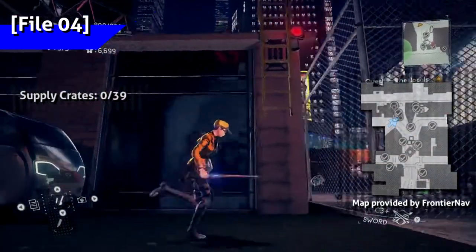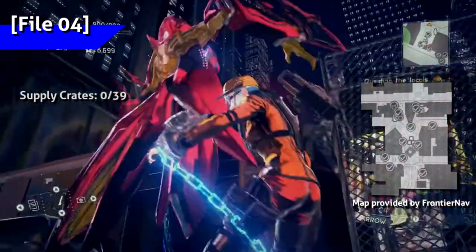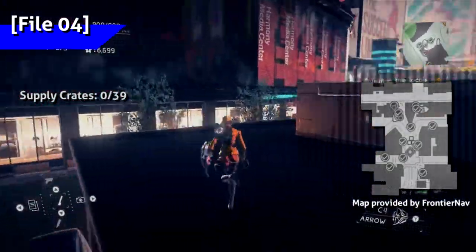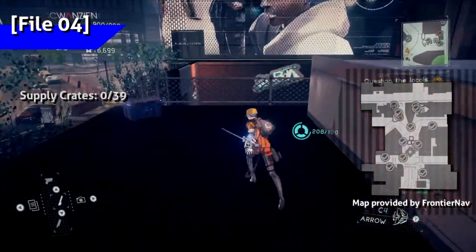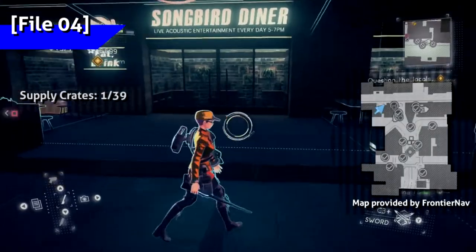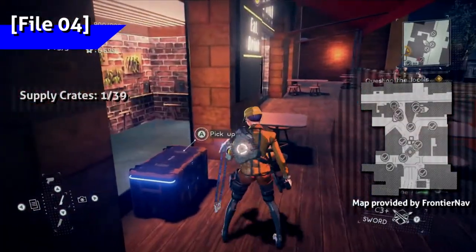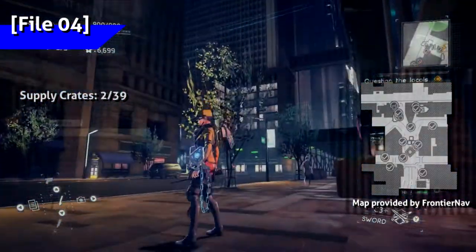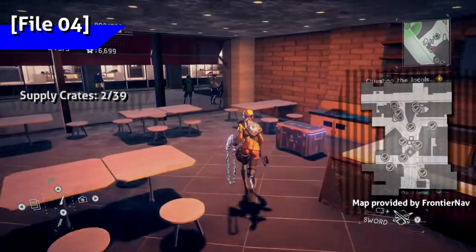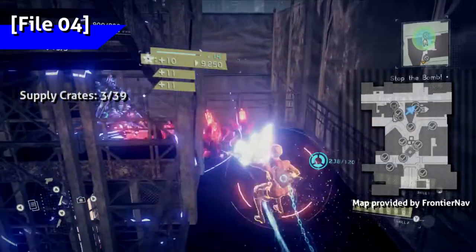Starting with the supply crates, head over to the two small buildings next to the basketball court and use Arrow Legion to shoot down the ladder here. Chain jump across to the other building after climbing to this crate — it has a cap. There's one by the Songbird Diner over on this side of the plaza. On the same side there's a crate inside the coffee shop. Over at the bomb area, climbing up the stairway, you'll find a crate on the way up.